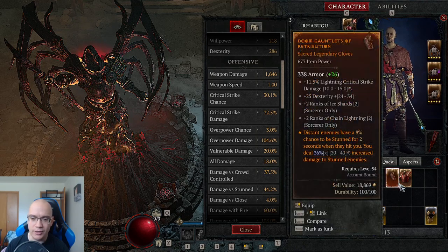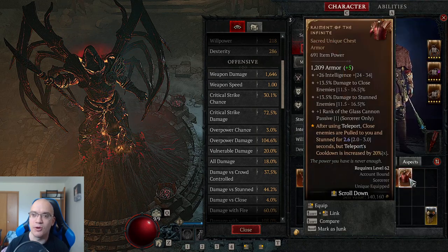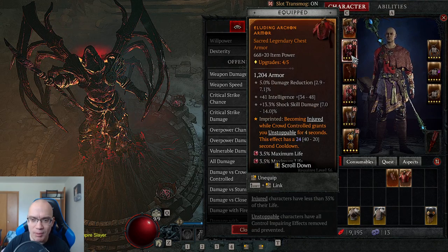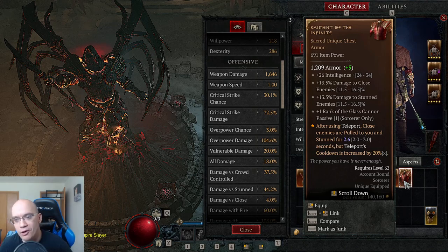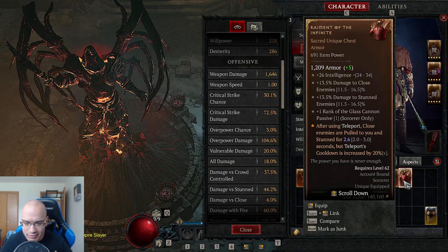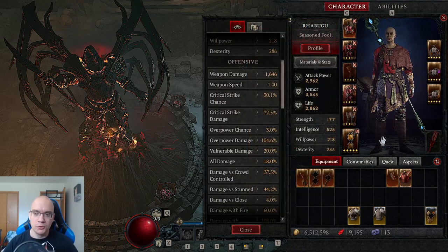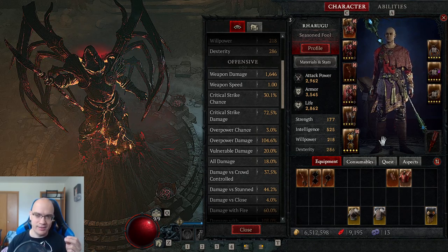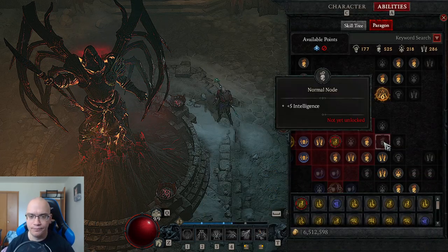What I'll do is combine the unstable currents property with this property on the torso, which currently says 'becoming injured while crowd-controlled grants you unstoppable for four seconds.' While this is useful offensively, this item would be stronger once I find a higher-tier weapon. I'm simply getting ready. When you find legendaries or uniques, ask yourself: does this item fit my build?